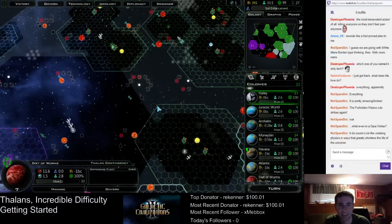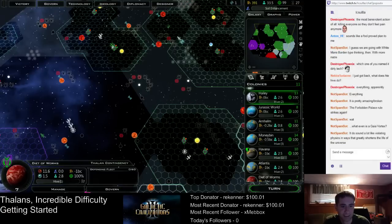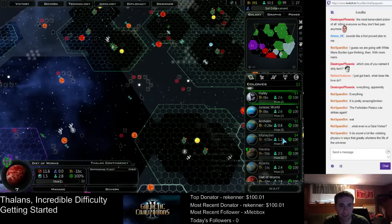Yeah, everybody's building hives. Looking good. Notice how we've solved the morale problem — every planet's got 100% morale, which is what we want. That was the second big thing.